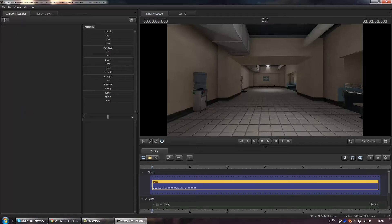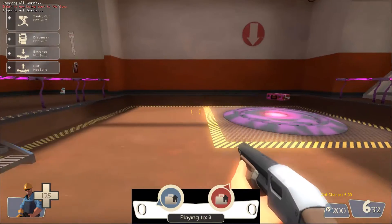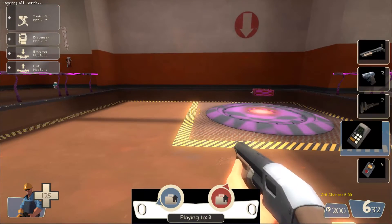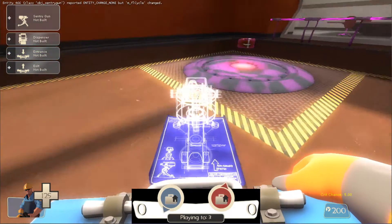To show you the results of what we've just done, I'll load the Turbine map and spawn as an engineer. If I press number 4 on my keyboard and switch to the engineer's construction kit, you'll see that the sentry is now selected by default and I can build them to my heart's content.